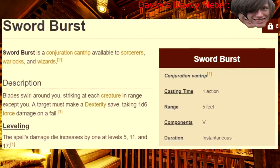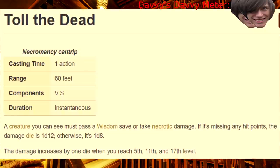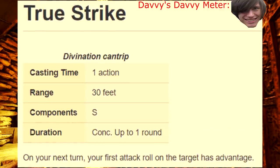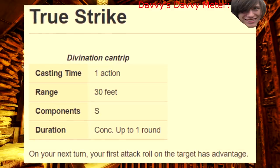Sword Burst — I play a Hexblade, so I flavor this as a spin attack; it's my favorite thing. Thunderclap — all hail the melee lock. Toll the Dead — I feel similarly about this as I do with Poison Spray: not bad, just easily outclassed. Truestrike — I don't care what greater cosmic being you swore your allegiance to, their power is not enough to make Truestrike good.